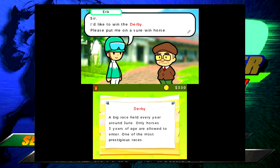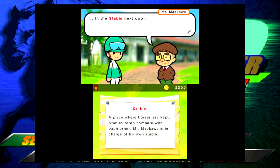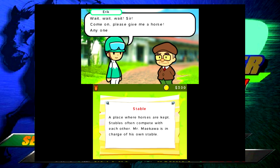I say 'Sir, I'd like to win the Derby - please put me on a sure-win horse.' The trainer's name is Mr. Makawa - not too far off from Nozawa in Gallop Racer 2004. He says there is a horse in the stable next door. My character kind of talks like a little kid so I'm just playing along with it. The trainer laughs - 'You're a funny kid, Eric' - and almost walks away.